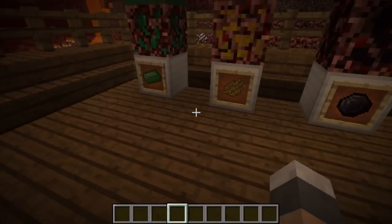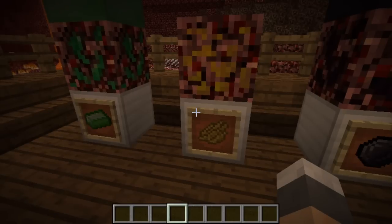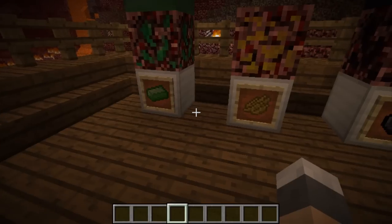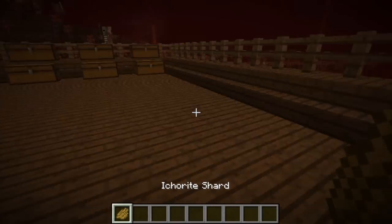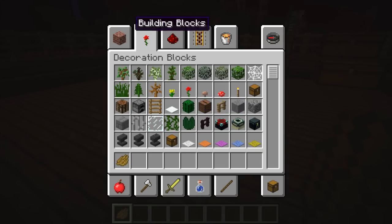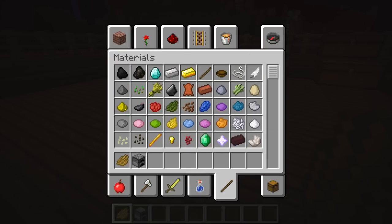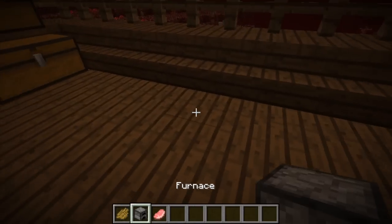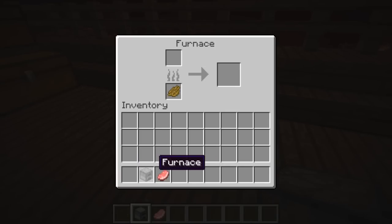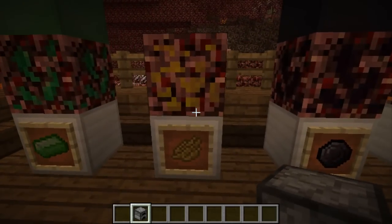Next up is Ikarite — I believe that's how you pronounce it. It's apparently quite common. It drops Ikarite shards, which can be used to obtain water, extend potions, and there's also fuel. I believe it kind of works like coal. We don't have a furnace — that could be easily fixed. Let's grab some food to check, see if it does work that way. Yep, see? Works just like coal. So basically, this is the coal of the Nether as well.